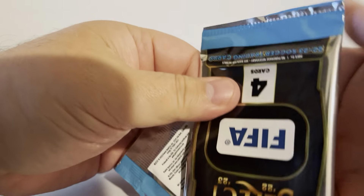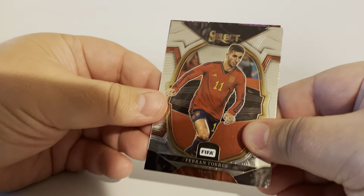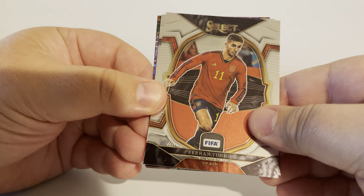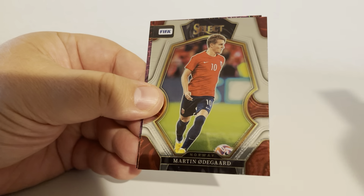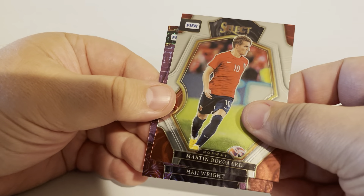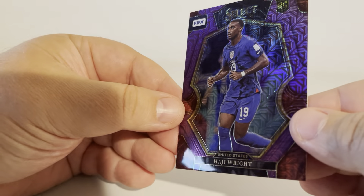Last pack for the second box. We got Ferran Torres, Julian Alvarez from Argentina, Odegaard, and Haji Wright from the U.S. — that's a rookie card. Take that — Team U.S., Haji Wright. Nothing wrong with a rookie striker on the purple.